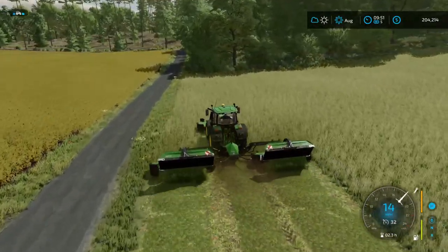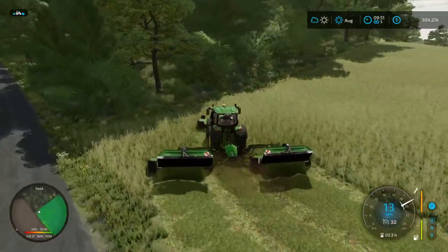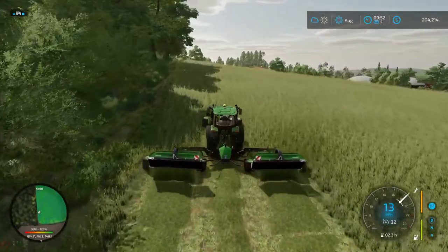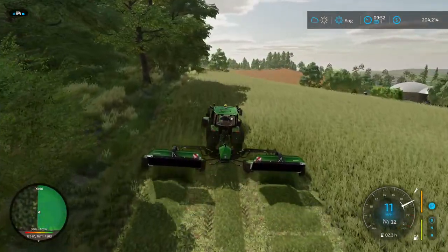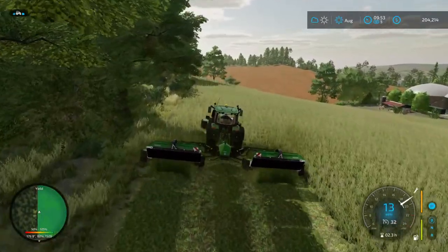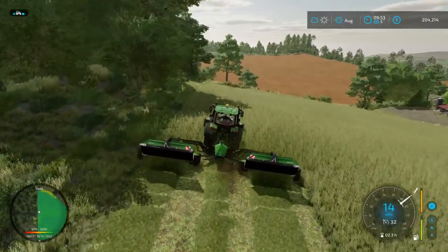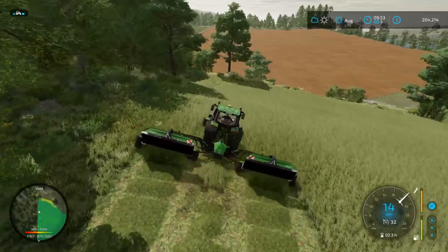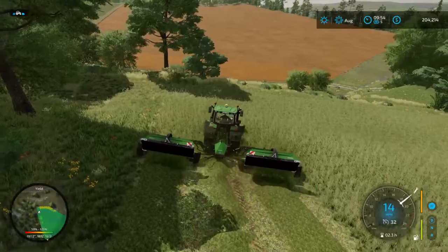So we should get a pretty good yield out of this. I've been contemplating doing silage bales in the future instead of in the pit, but the pit's not too bad. We have a good system right now: three hay bales, one straw bale, and a bucket and a half of silage gets a perfect TMR mix for the cows.